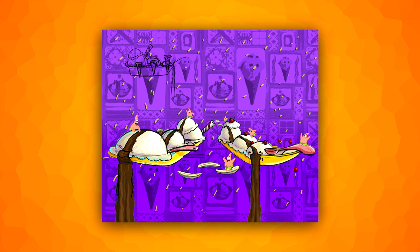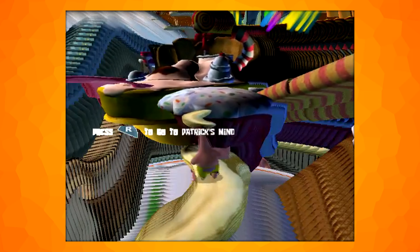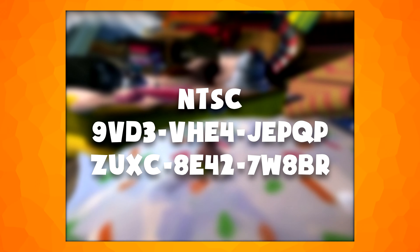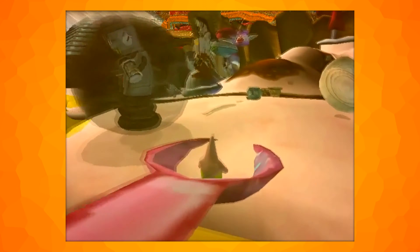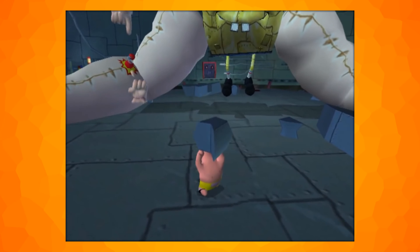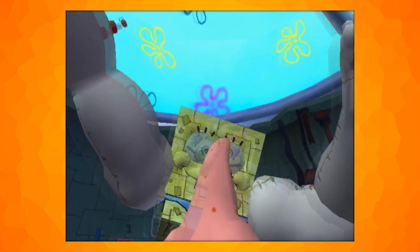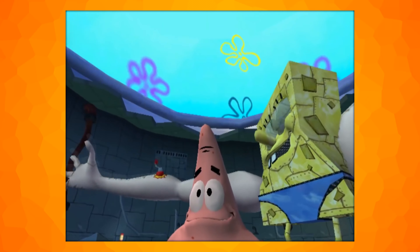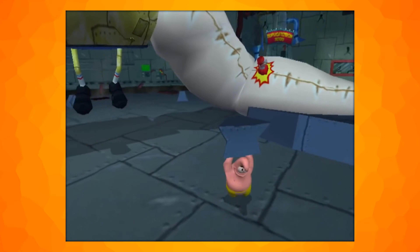Patrick was planned to have a dream level where you jump across candy-related platforms. This level was only left in the files of the Xbox and GameCube versions of the game, and can be activated using a code for the NTSC version and a code for the PAL version. The lack of a skybox makes it look a little weird. An unused phase in the fight with the robot SpongeBob boss shows him with anchor arms. You'd have to pop the anchor arms to make them deflate while playing as Patrick. You can't damage the boss properly, so the developers probably scrapped this quite early on.